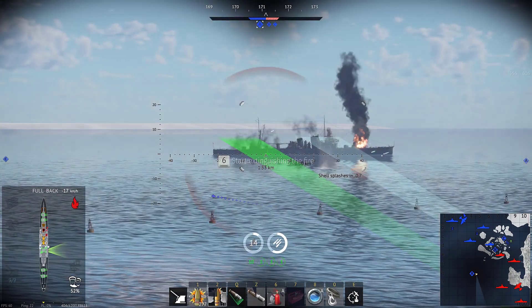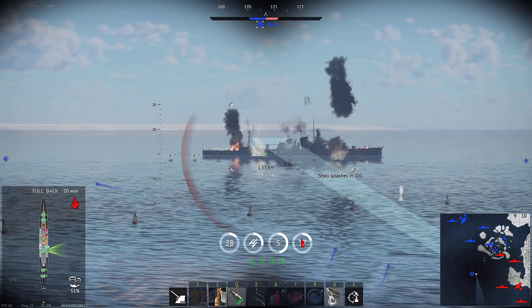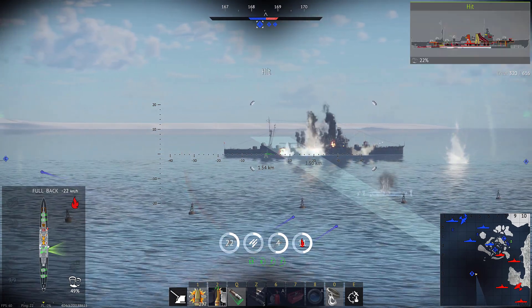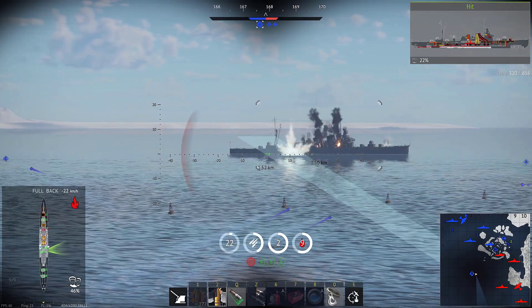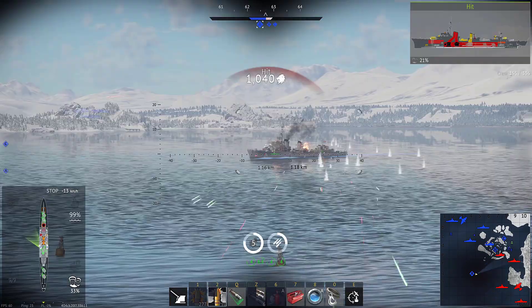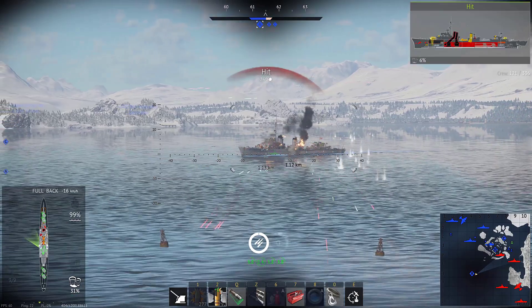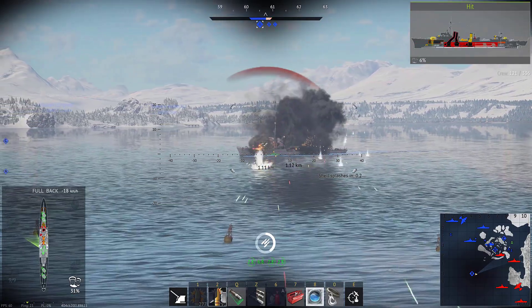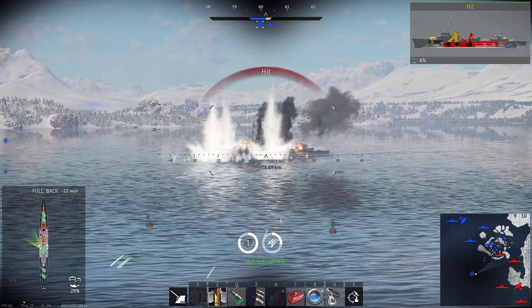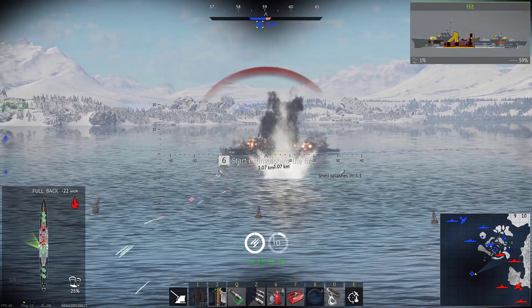So I thought it would be nice to show a little video here of me in a Leander. We are slightly up-tiered, playing I think against 5.7. The Leander is a 5.3 ship, and it's not doing too shabby. As you can see from the bottom right corner, I'm on the North Pole map, out at the A point, defending it heavily against any ships that come close. I do manage to take care of a Grafts Bay and some other cruisers and a couple of destroyers, so it's not like a fantastic win.